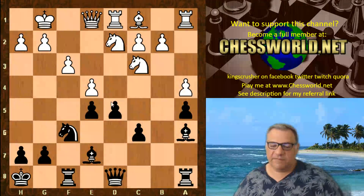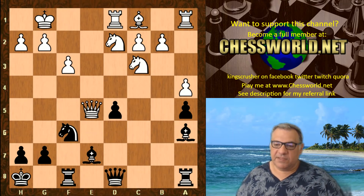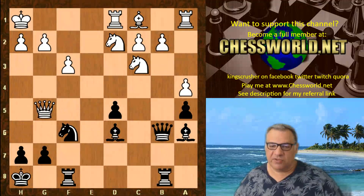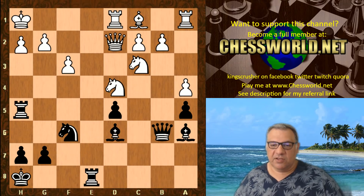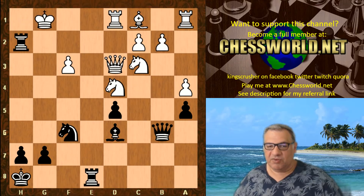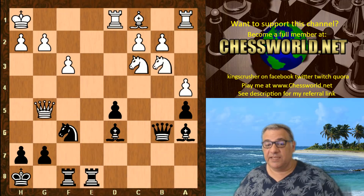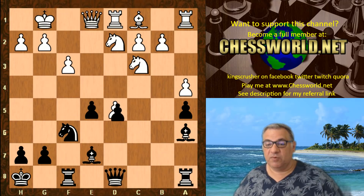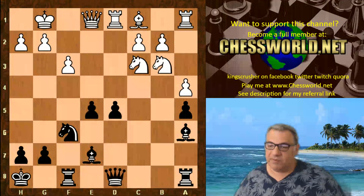And now we see the very aggressive d5 — another kind of gambiting of a pawn. White does take on d5 but does not play Qxe5. If we look at Qxe5, there's a certain amount of compensation; Black can generate quite a lot of pressure with the rooks and bishops combined and can potentially crash through with an attack. So it could be a little bit dangerous taking the e5 pawn. We have Nb3 instead, trying to contain Black's counterplay.